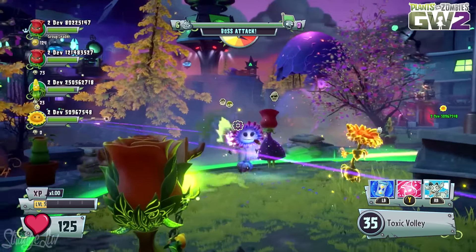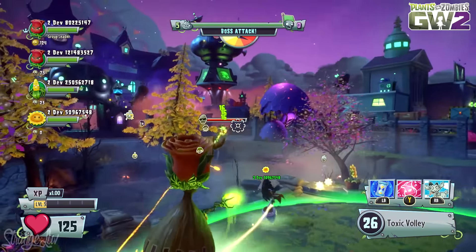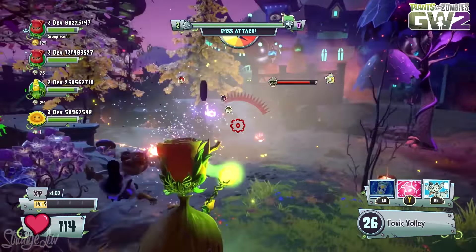After you've successfully fended off a few waves of enemies, a boss wave will occur, and from what I've seen, a boss wave will usually include at least two bosses along with a bunch of other AI enemies, as the waves normally do.